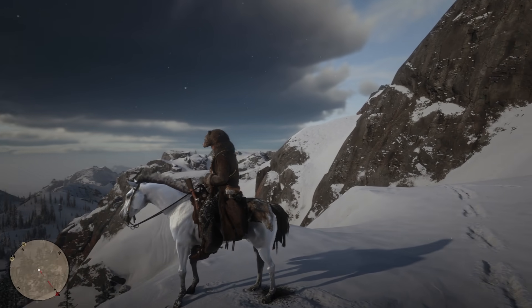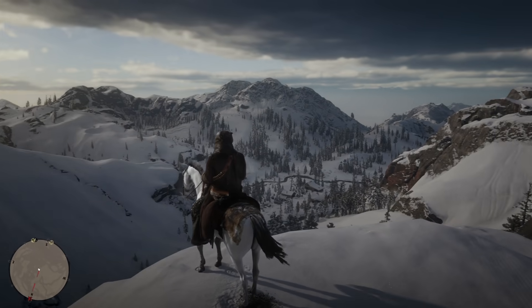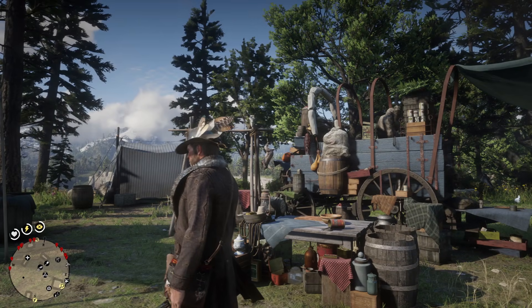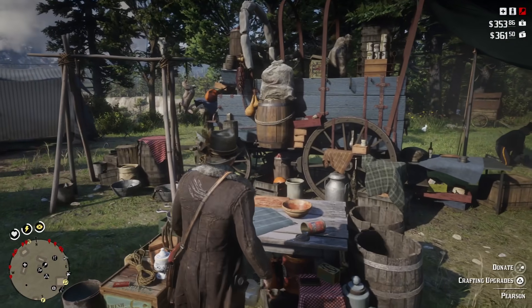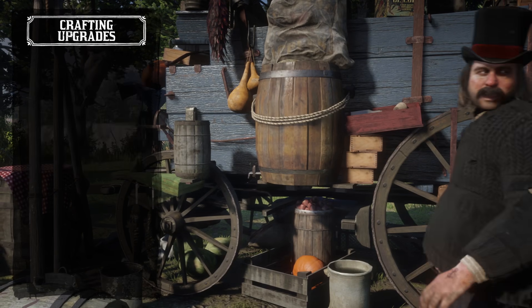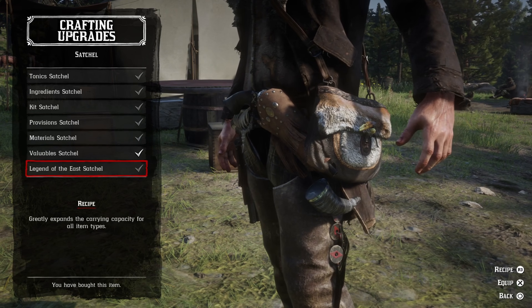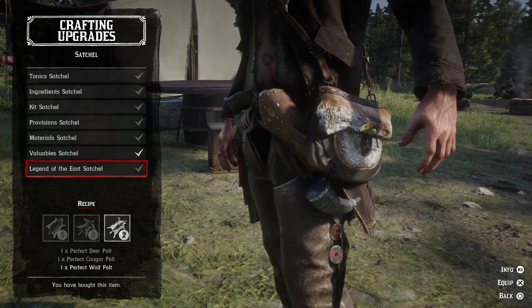Hello YouTube. I'm the Norwegian Completionist and this is my moose hunting guide for Red Dead Redemption 2. Before you begin using this method, you really should visit Pearson and have him craft the Legend of the East Satchel for you, as this increases your carrying capacity for many items, including bait. This method requires a lot of bait, so you need this satchel in order for this method to be time efficient.